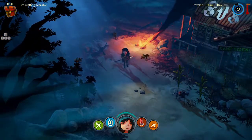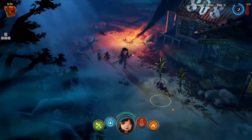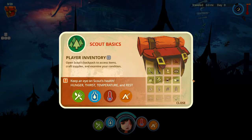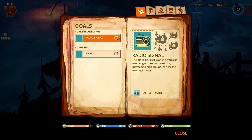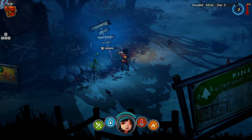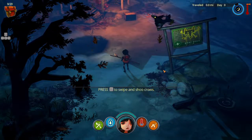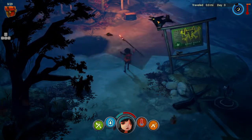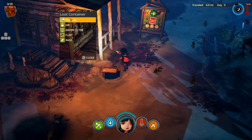Let's see what we have here. Food, water, temperature — and I'm guessing that's a sleep level. By the way I'm using mouse and keyboard even though they say you can use a gamepad. There's a radio signal — it's still working, you just need to get closer to the source, maybe find high ground to hear the message clearly. Let's find some high ground then. I can see a campfire, archery range, and a boat dock. The ambiance here is amazing. There's a jar, a water filter, and flint — it's one of those games, got it.